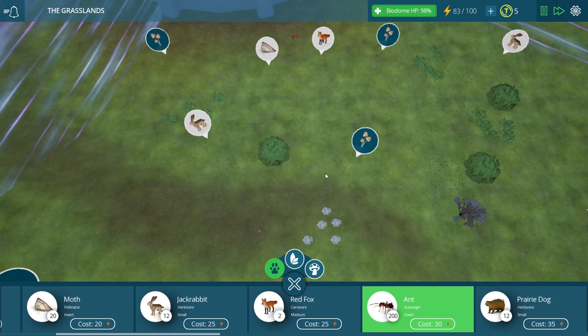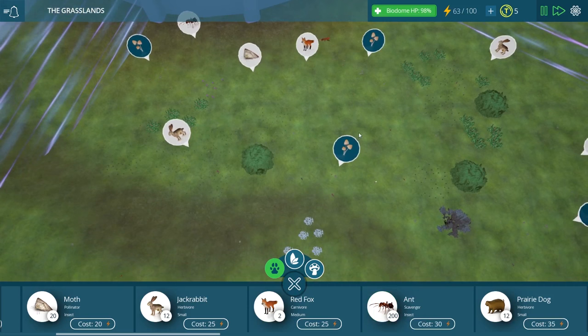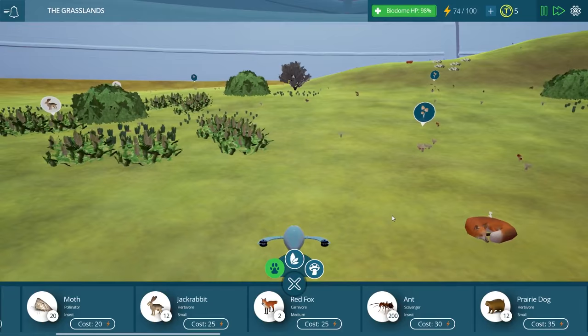I'm going to place some ants around here as well because they're scavengers. If there are any dead carcasses left around the place, they would probably come in and take care of that for us, which will also help us with the waste problem. We don't want bones and rotting carcasses around our biome at any point in time, so it would definitely be a good idea.